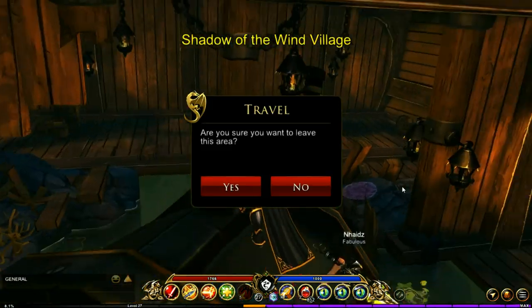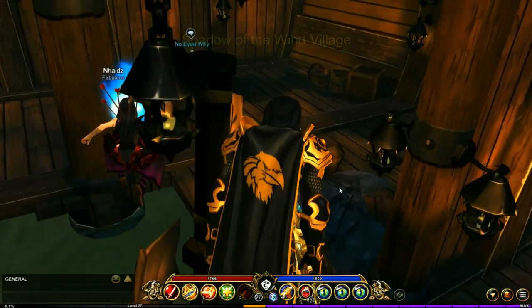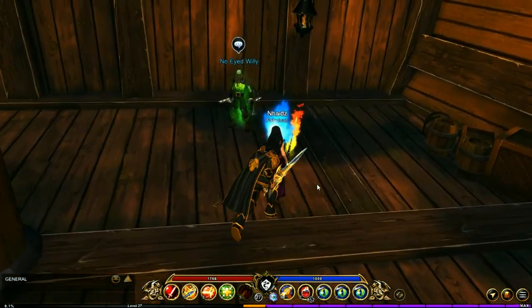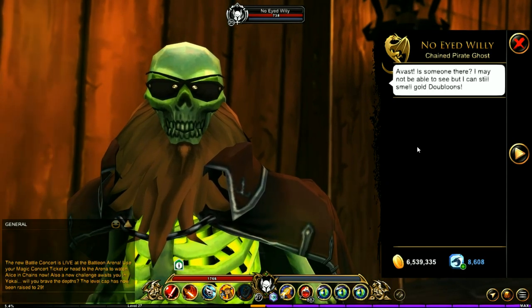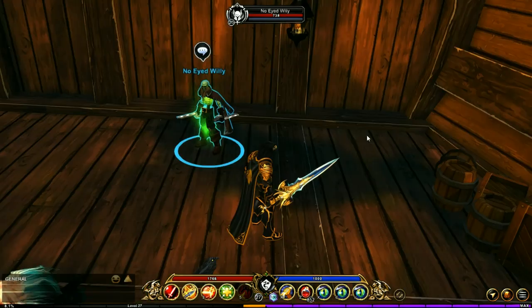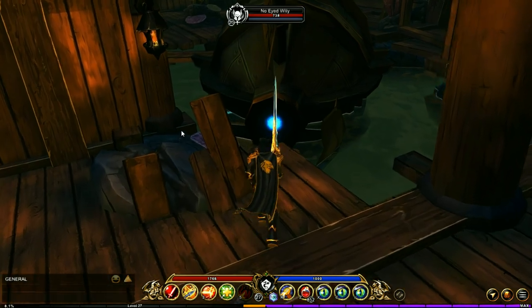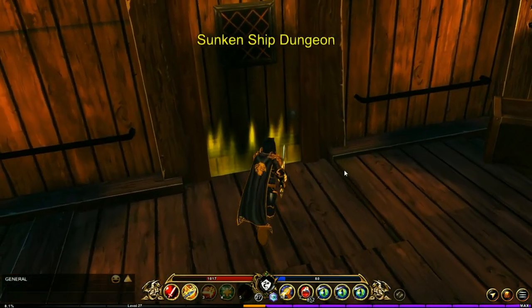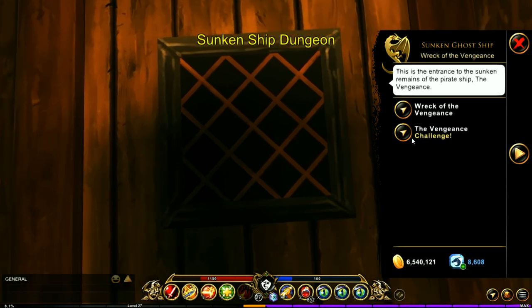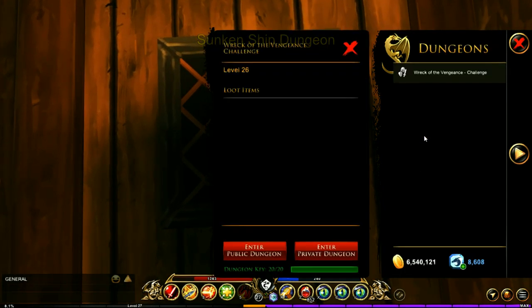To the right you're going to come up here — you can just ignore that — and over here you're going to see a new NPC: No Eyed Willy. Upon interacting with him you're going to see there are no quests or anything, and that is because you need to get something from the dungeon. So if you head back this direction you will be seeing the vengeance challenge.